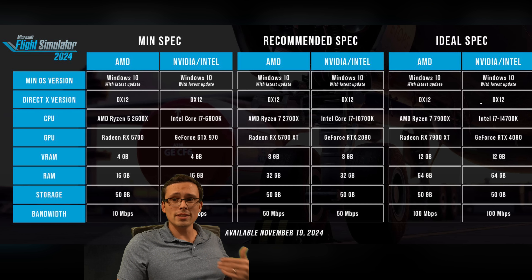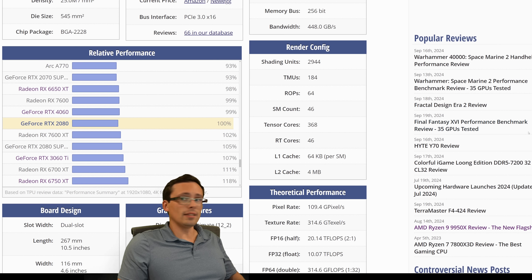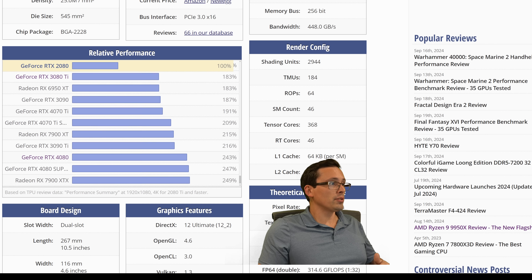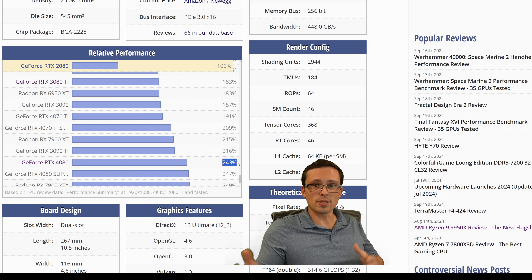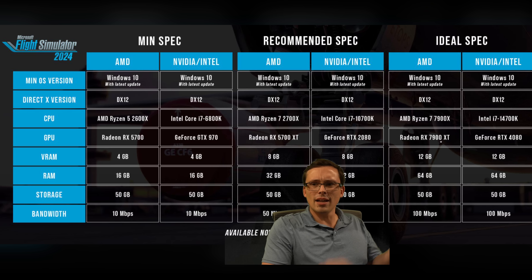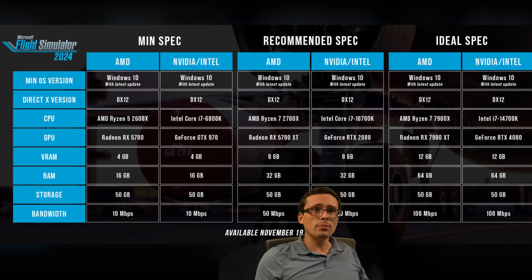Looking at the ideal spec, we're jumping to an RX 7900 XT or an RTX 4080 — that's another 2.4 times performance increase from the 2080, a massive jump. However, they're not telling us — unlike many newer system requirements charts — what resolution, frame rate, and graphic settings are being targeted. Also, in the previous version of Microsoft Flight Sim, it was often CPU-bottlenecked, so while a big GPU might let you run at higher resolutions, if this game remains very CPU limited, no matter how powerful your GPU is, you won't push high frame rates.